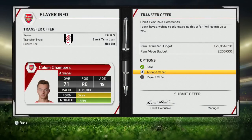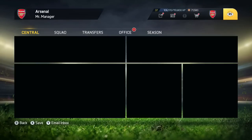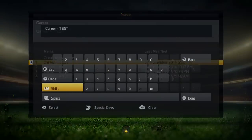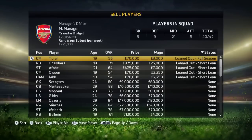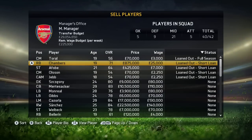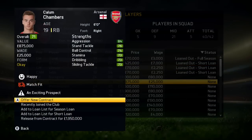So you guys can see here, I basically put the players up for loan and I got a loan offer for Callum Chambers from Fulham. Once you've gone and accepted the offer, you want to go and save the game because it doesn't always work first time around. I'm just saving my game because what you want to do after you've done this is go and recall the player.